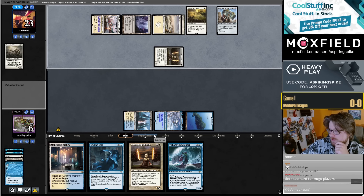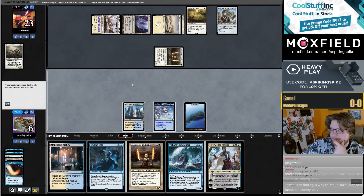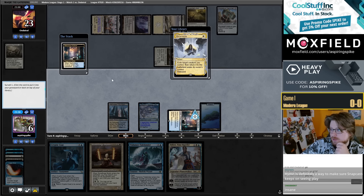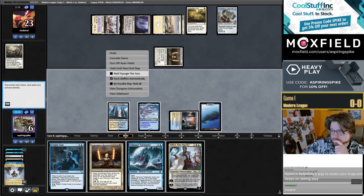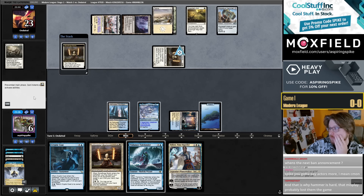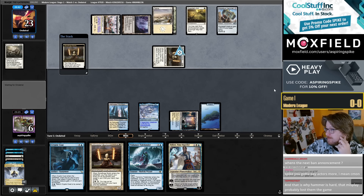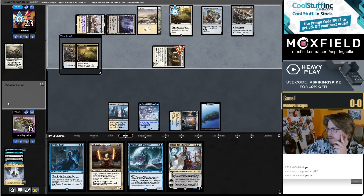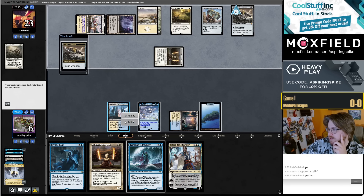No More Lies: counter plus one, minus one, right? Better than... No More Lies counter, yeah. Tidebinder bait — I didn't have Tidebinder up, I only had two mana up. The hand right now is Hammer. So I gotta hold up the Tidebinder. They want to put something into play this time? So they have Cauldron — I need to see if this resolves, then Tidebinder the living weapon.